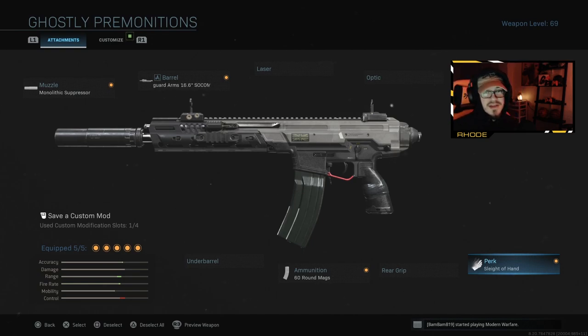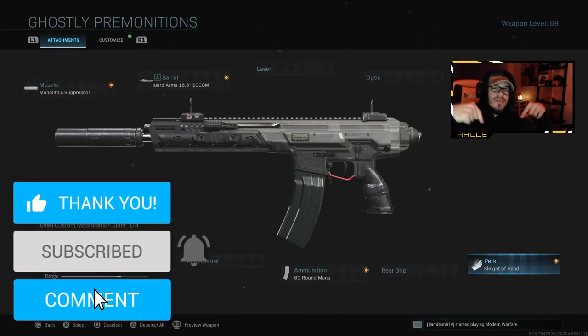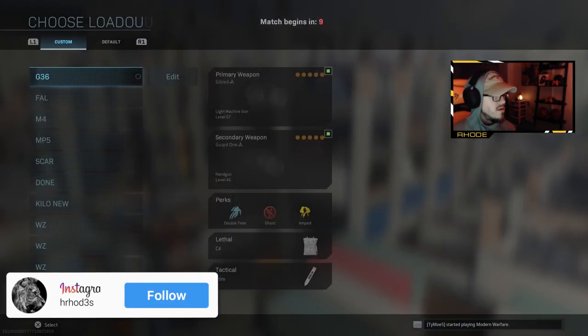We have a really good gameplay coming up, but like I said, I'm still getting used to Hard Hat — I never played it in Modern Warfare 3, so I was really confused at first. I felt like a brand new player. You guys know how it feels on a new map: you feel like a robot, don't know where to go, stuck in mud. But I'm starting to figure it out. Hit that thumbs up for the new Ghostly Premonitions Kilo, smash that subscribe button, and I'll catch you in the gameplay!